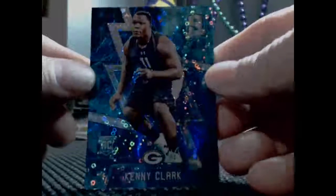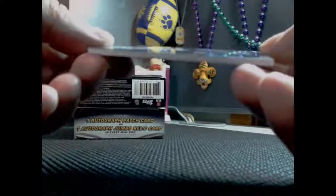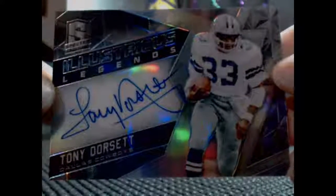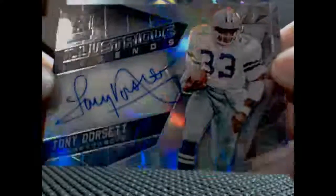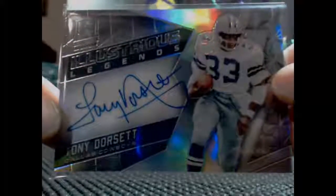Showing the bottom card first: Rookie card for the Packers, Kenny Clark, numbered 25 of 60. No Dolphins yet, Lon. And this is why everybody wants the Cowboys — Illustrious Dallas Cowboys on-card auto, Tony Dorsett, numbered 2 of 15. That goes out to Billy Gratsville — beautiful card.